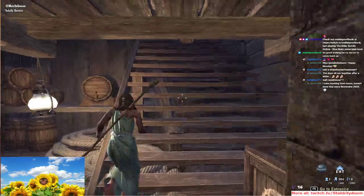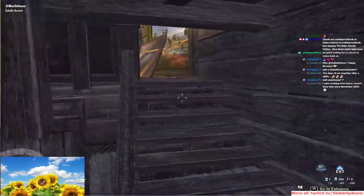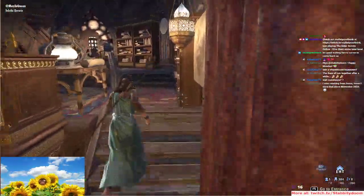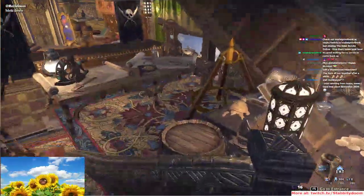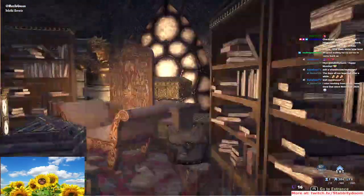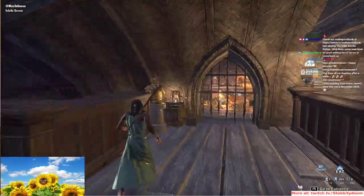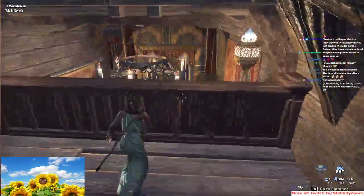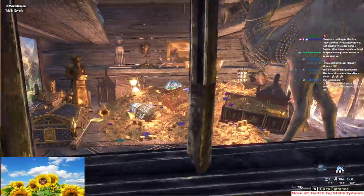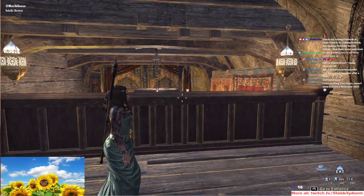Look at this basement — this is wild. Mesa Queen, I really like that you made it so different. And then this is the stairway up. Totally stuffed. It's almost like a hoarder's house. And then all the way on the top, the treasure is closed off to us. Boo! Hiss! But this house is wild.